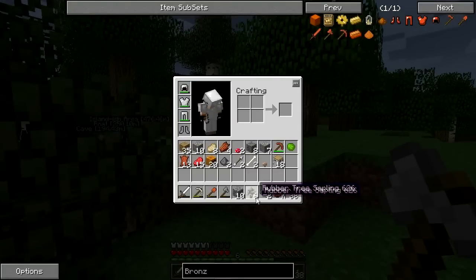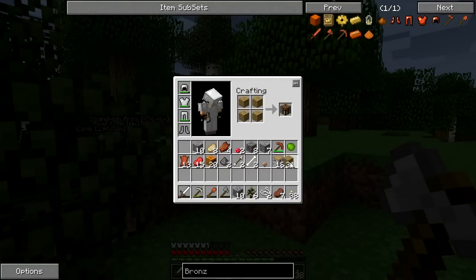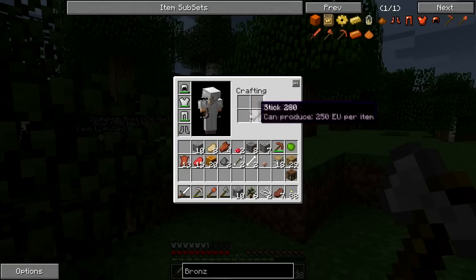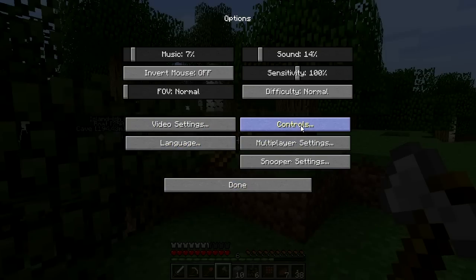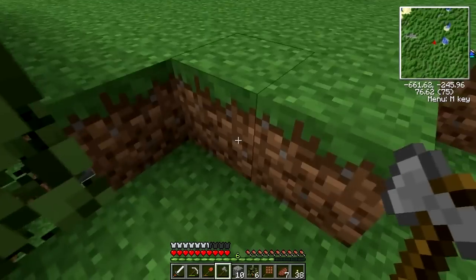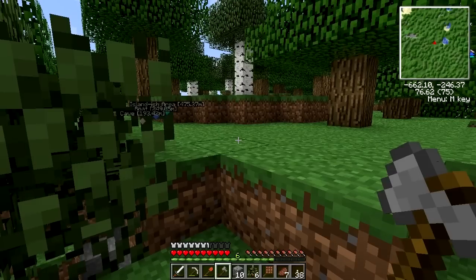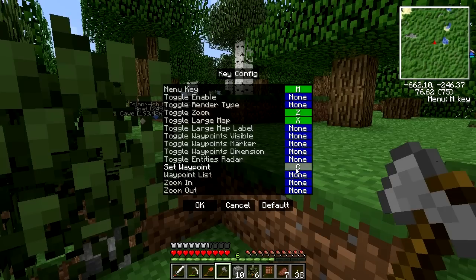We're actually going to need a lot more of that. I'm going to make something from Factorization called a pocket crafting table. If I put this down here — actually I want to change something. Let's open up the minimap options, go to the key config, and then for waypoints I want to set that to H.